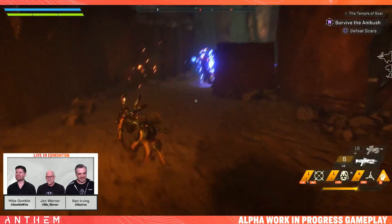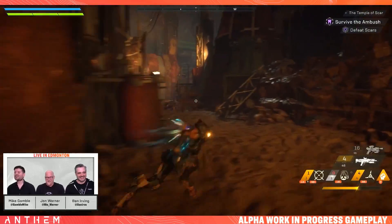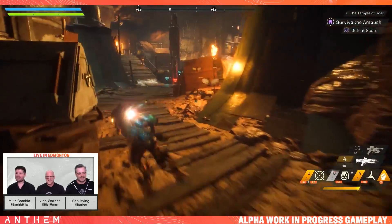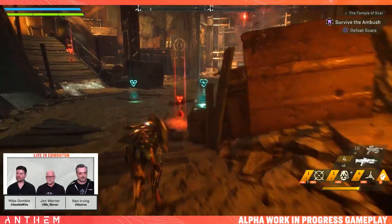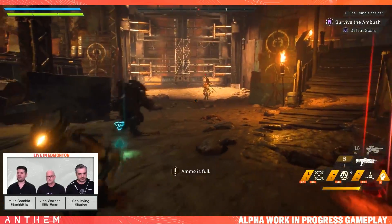If you notice in the bottom right, you have four shurikens you can throw out at once, but once you throw out all four you need to wait until all four have recharged again. This is also the same if you use three shurikens - you have to wait until it's completely full to get those three shurikens given back to you.